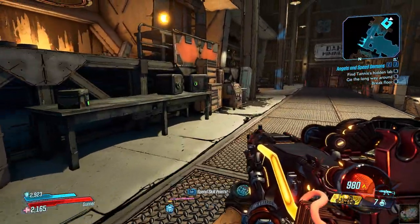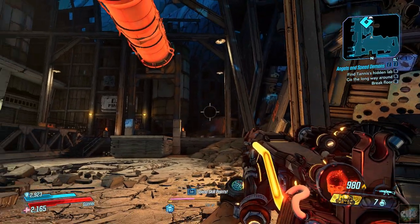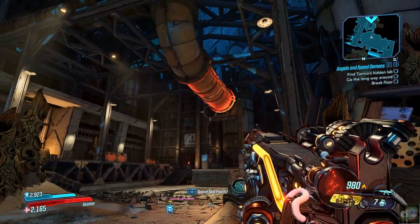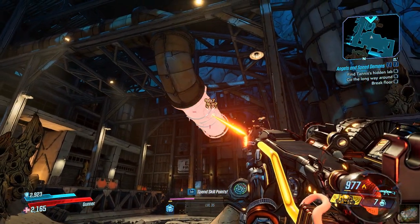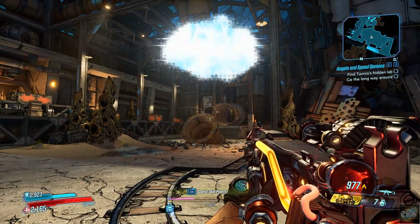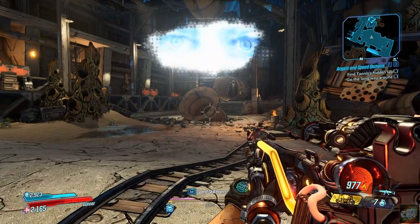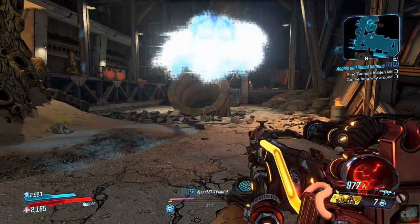Let's do the looting first before we do that. Now that the looting's done, let's take that out. Tannis: 'The lab entrance is in the large cavern — I'm not sure I can be more descriptive than that. It's a cavern, and it happens to be large.'